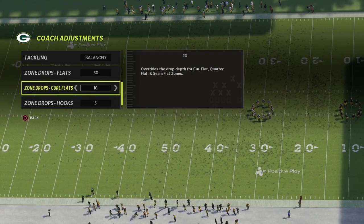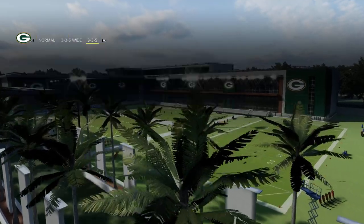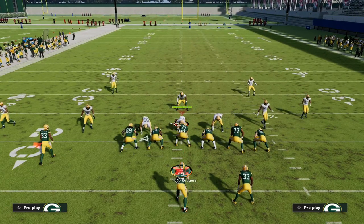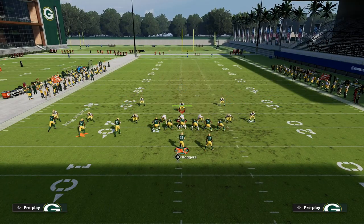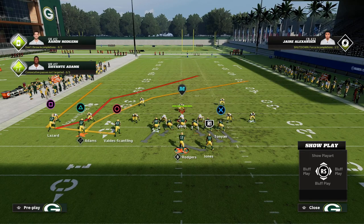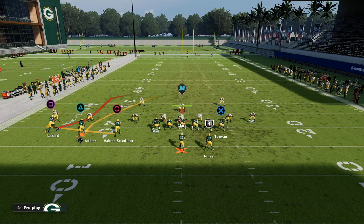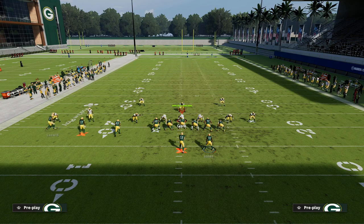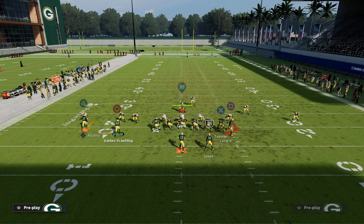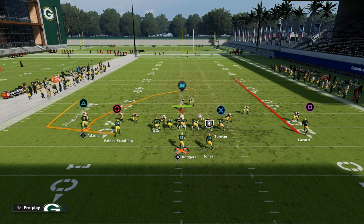My flats are on 30, my curl flats are on 10, and my hook curls are on 5. We're going to show you how to beat this over the top. You want your trips to the short side of the field — trips to the left here — and we're going to motion the outside receiver to the right side and put him on a streak. This clears out all the zones and is one of my favorite routes in the game.